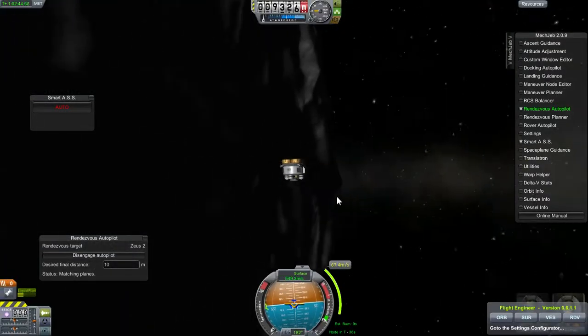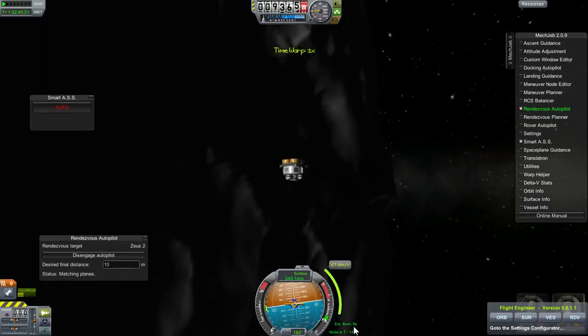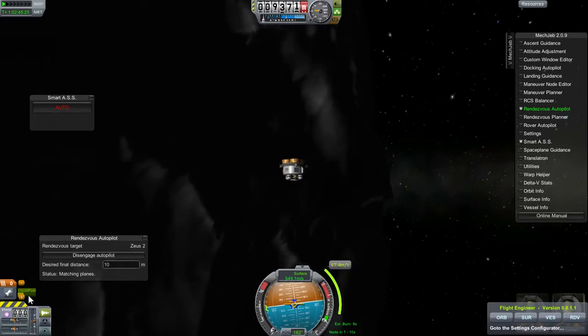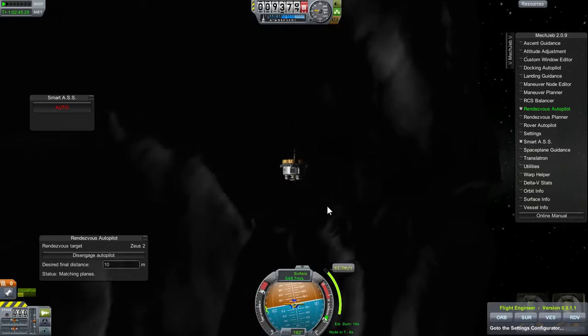We should be doing a burn here in 30 seconds — it's a small burn. We are getting lower on fuel, but this ship isn't going anywhere; it's actually going to be crashed into the moon before we leave.